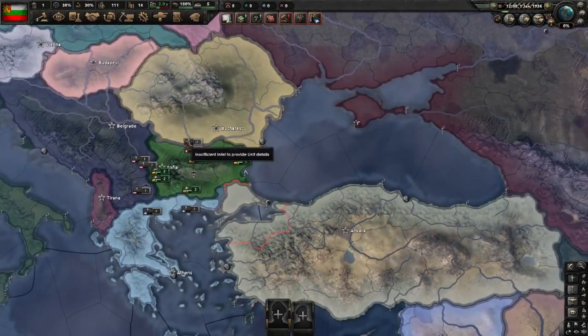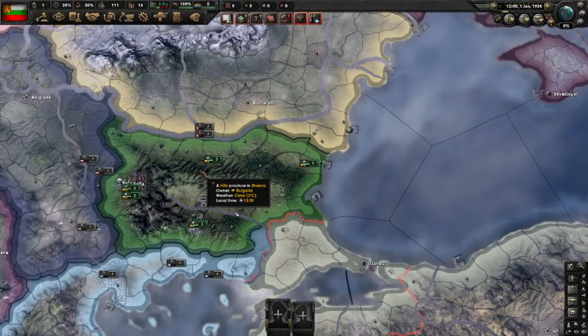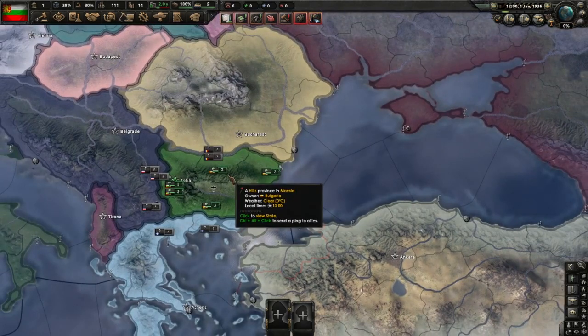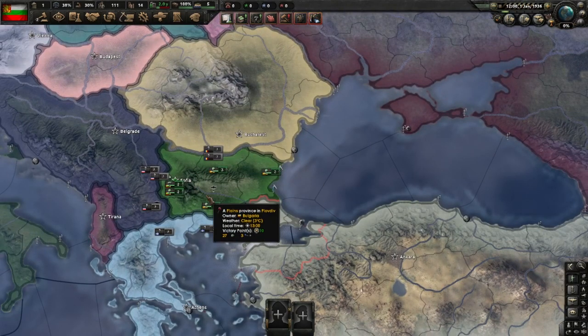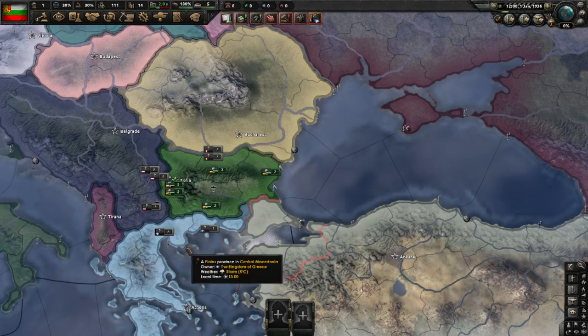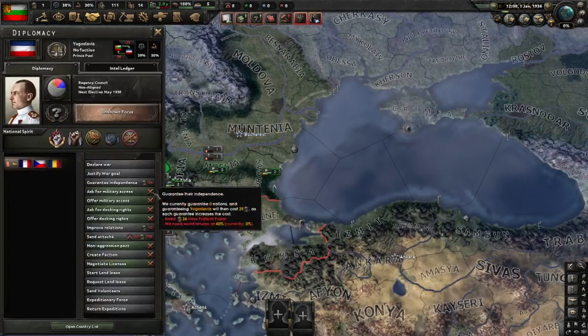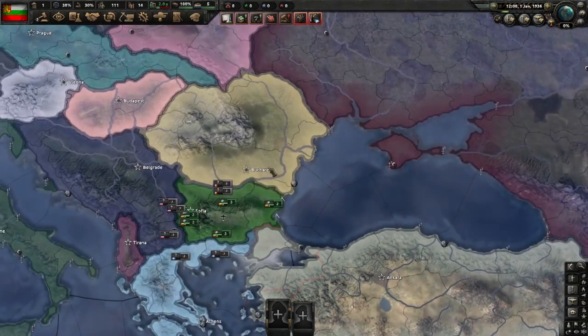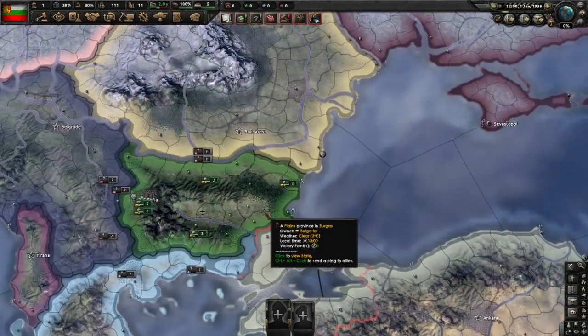Now, hear me out — don't click away just yet. Going for the United Balkan Federation as a democracy is actually a very strong opening path. And if you're wondering about the achievement where you need to form the Balkan Federation as communist, you can do it the other way around: form the Federation first and then flip communist through a communist advisor. That will put you on the path of 'Balkan Problem Solved', the achievement that is sometimes very hard to get. Countries are more likely to flip democratic than communist for several reasons — starting democracy in some of these countries is higher. So we'll be sticking with democracy in this game.